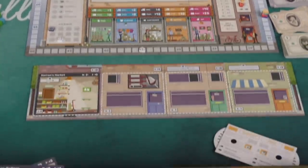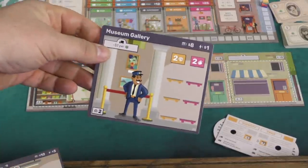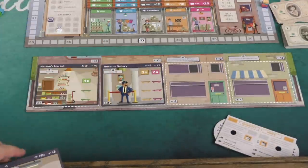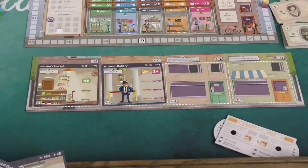There are more buildings available as well. Each phase, you can build a building from your hand for the cost shown at the top of the card and add it to your board. Or you can try to take one from the middle of the table, though you have to start an auction with that as the minimum bid going around the table. Each player can build a maximum of one building per phase.